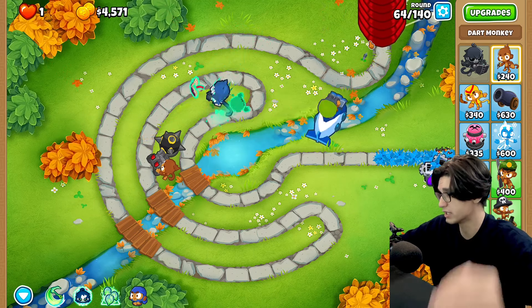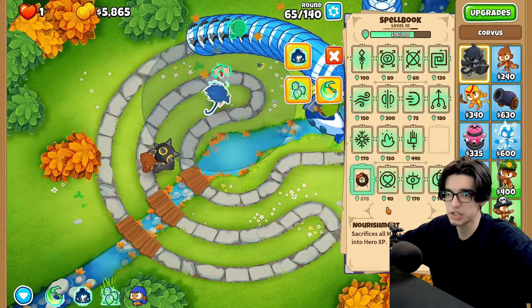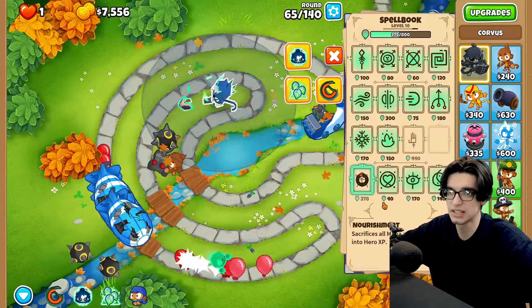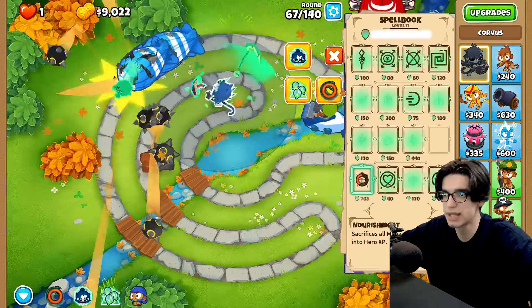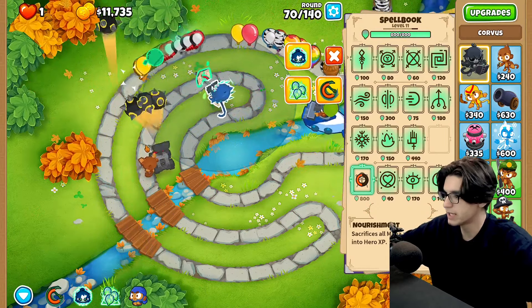It would be worth going for super monkey fan club just in case things get a little scary — we can use this guy and he will absolutely destroy anything in its way. Round 63 is lagging because that was MOABs instead of ceramics, so every single balloon got upgraded a tier. We'll keep using nourishment as long as we don't need echo and ancestral might, because there's no reason to let this mana go to waste. We do have him at level 11, which is always better than level 10.